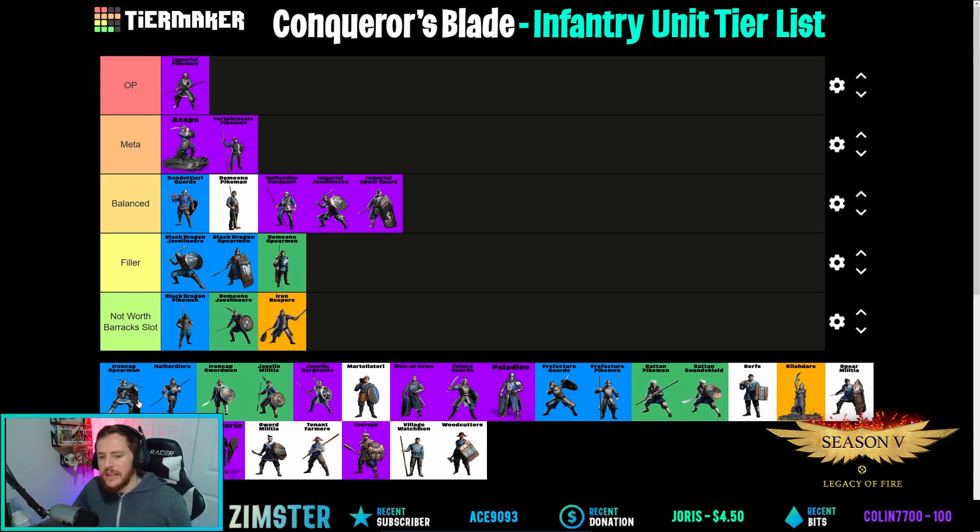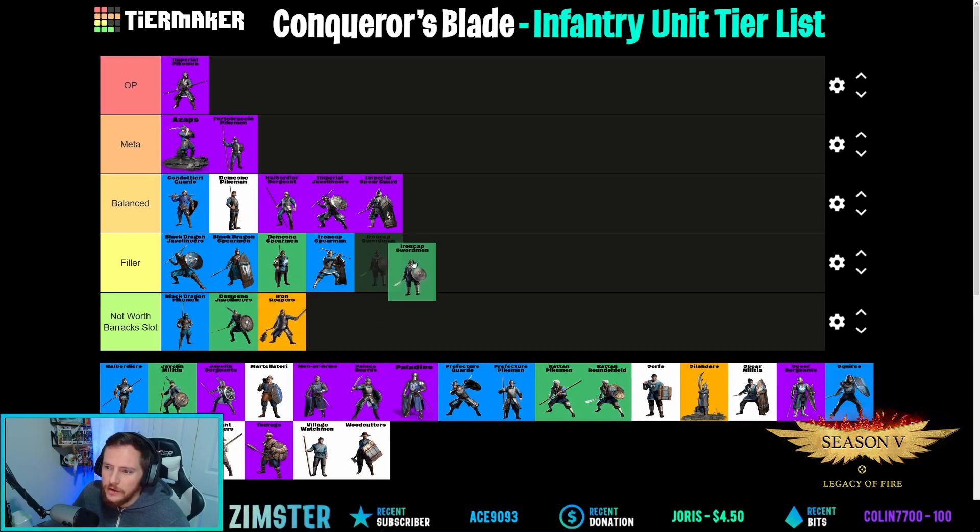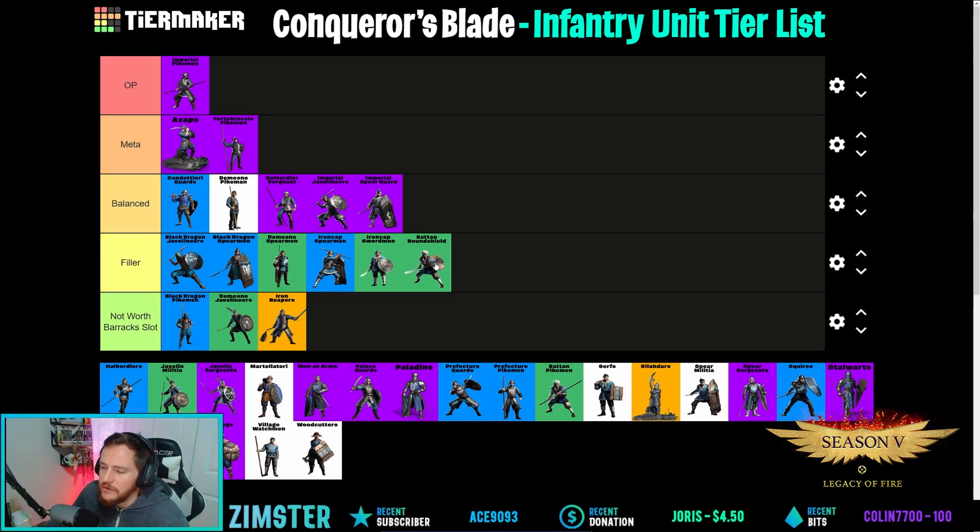Iron Cap Spearmen are a good filler — they have decent block and can hold a point for a few minutes depending on the matchup. They lose to cav, Iron Reapers, Saladars, and Men at Arms, but for a T3 they hold up well. Iron Cap Swordsmen are also a good filler — they get decent offense and both units benefit from shields when charging. Going filler on both.